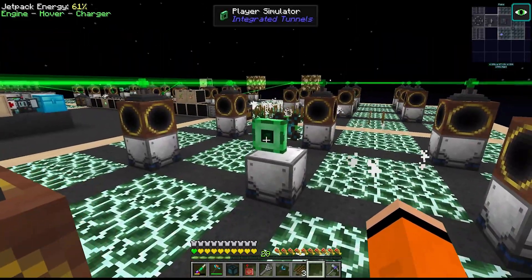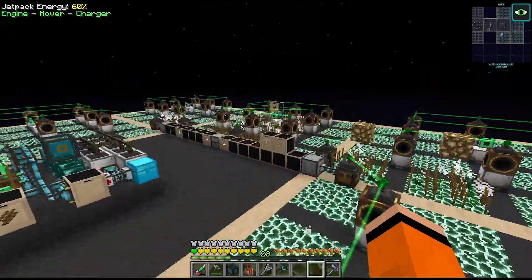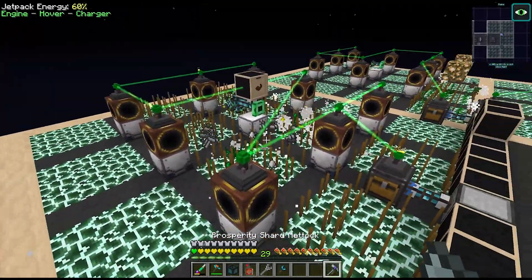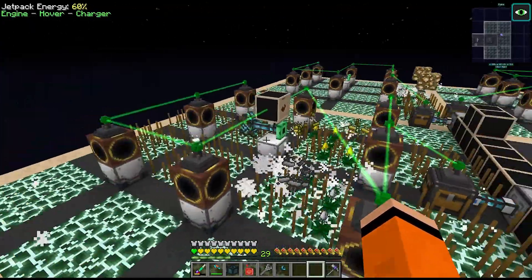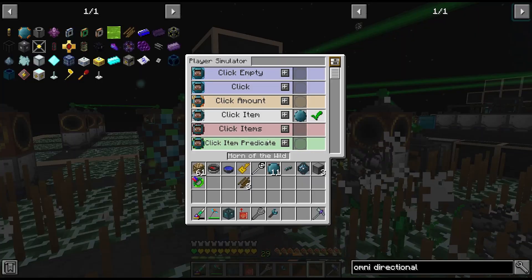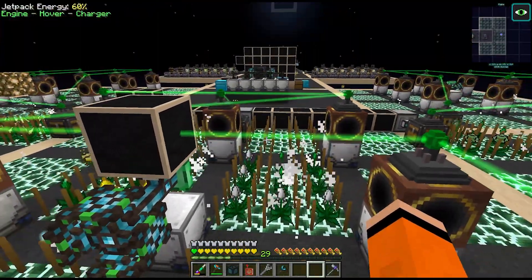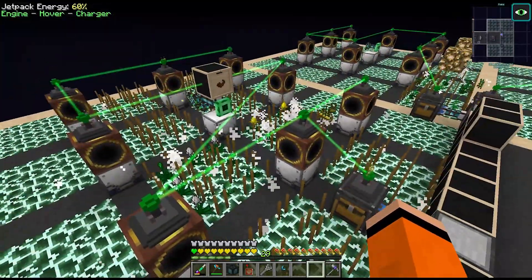As for the harvesting of the crops, we're using Integrated Tunnels player simulators. We have a drawer here just with the Horn of the Wild from Botania. The Horn of the Wild when you right-click will harvest all the crops in a range - I think it's around 17 by 17. All you have to do is have some sort of inventory with an item interface, and then inside the player simulator you just have to have a variable card set to Horn of the Wild and click item. This will basically player-simulate as if you're clicking the Horn of the Wild, which is the fastest way you can harvest these crops in this pack.